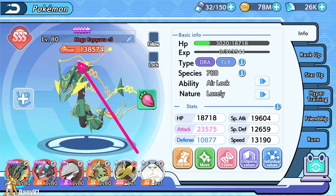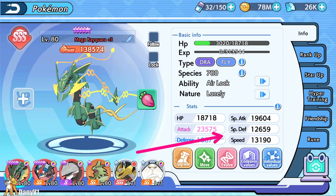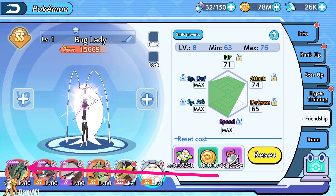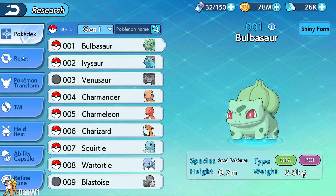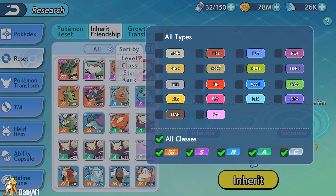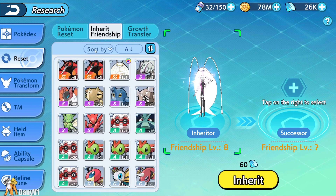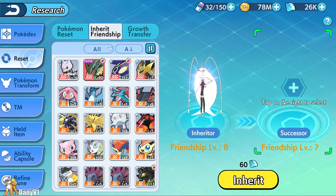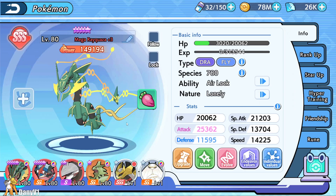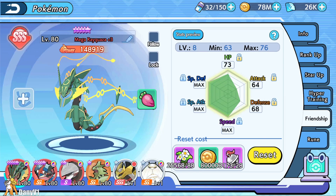Before friendship, here are the stats: already at 23k physical attack and 13k speed — sounds low but we'll increase that. 138k power total. Now we inherit the friendship from Farmoza directly into Rayquaza. We go to the research reset option, select inherit friendship, find Farmoza under bug type, select Rayquaza on the other side — 60 diamonds only for the friendship inherit. We can already see a decent increase. I want to make this friendship level 9, so good luck to me.